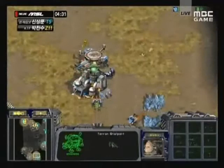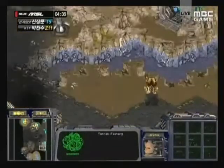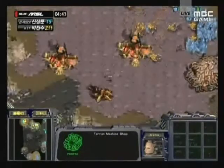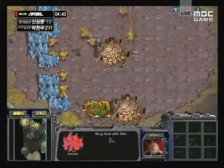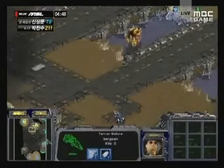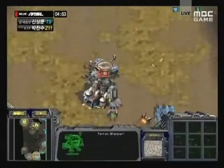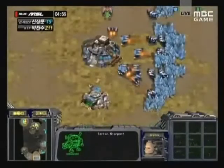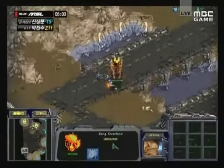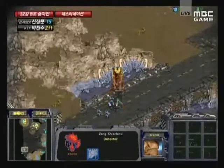Lita is going for wraiths as well as vultures - really unorthodox play from Lita here. It looks like Luxury is setting a hydralisk den down, and this is really unusual play from Lita - kind of an old school build in some ways. We're going to see wraiths coming out of that starport very soon, and I'm not sure if Luxury is going to be prepared at all for them. I don't think he has any idea this is coming.